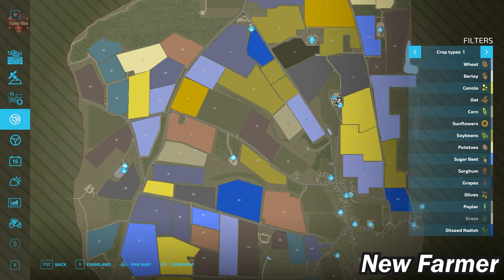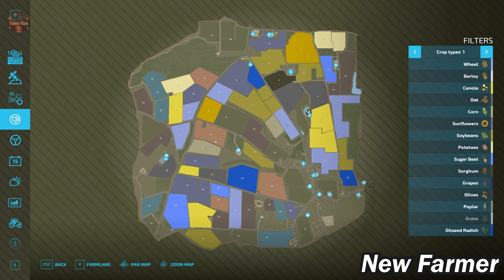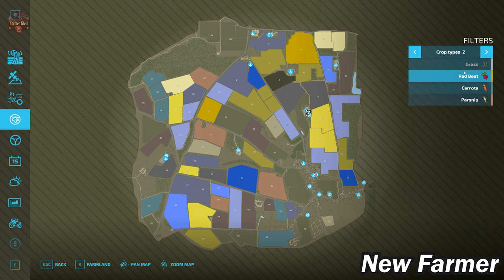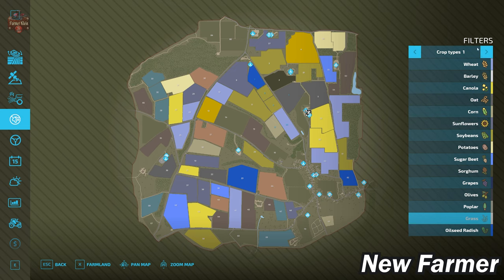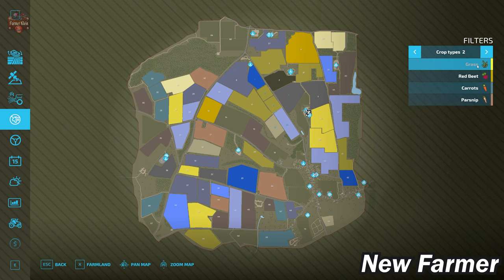While this is a 4x map, it is not quite the full size of a 4x map — we are cut down a little bit, but it is larger than a standard map by quite a bit. With respect to crops, we do not have cotton or sugarcane. For some odd reason, we have two entries for grass. If I select grass on the second page to highlight it, nothing comes up, but highlighting the first grass entry on the first page shows grass areas. I'm not sure what's up with this second grass entry — it might be an errant entry that will be removed in a map update.